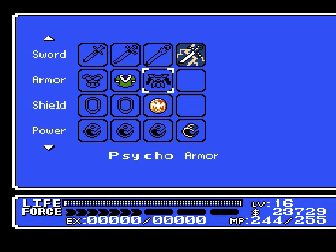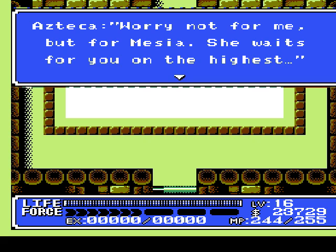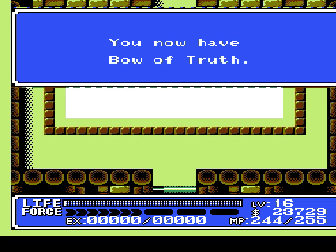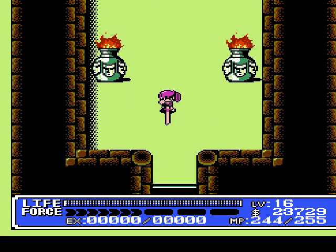We fell down a hole. Now let's equip the psycho armor — best armor in the game. It provides you the best protection, but it also regenerates your health very slowly. That is amazing — I love that armor. Now let's talk to this guy. He says: 'I'm glad you could come. You're wounded — worry not for me, but for Messia. She waits for you on the highest floor. You must use the basement entrance to get there. Here is the bow of truth — use it when you battle the Emperor. Go, Messia is waiting.' You now have bow of truth!